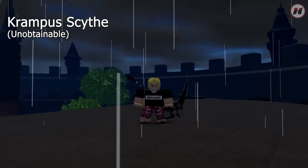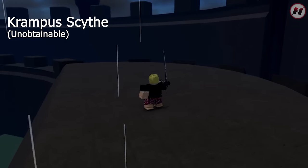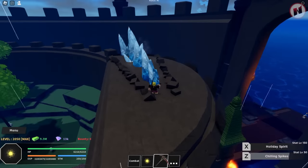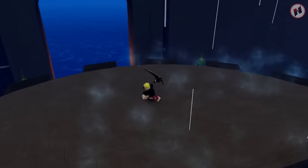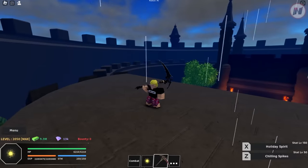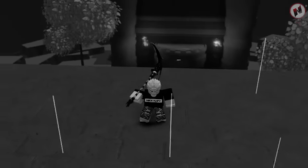Next weapon is the Krampus Scythe. Unfortunately, this weapon is unobtainable right now. Back in Project New World, there was an event where you could kill a boss and this was one of the drops. But still, I'm going to showcase it. Z-move is Chillin' Spikes — it's an ice move — and the second is Holiday Spirit. I think that was a Christmas event. This weapon is not obtainable right now; I'm not sure if the devs will put it back this coming Christmas.